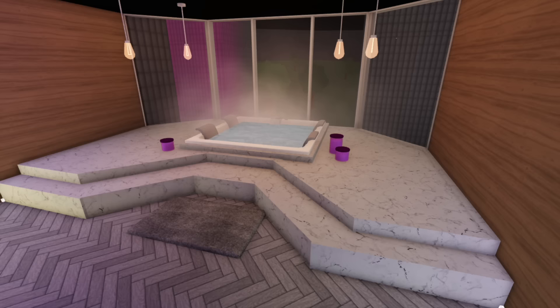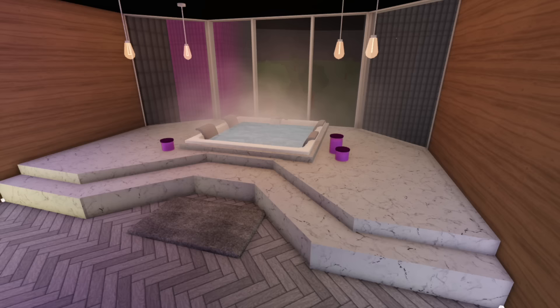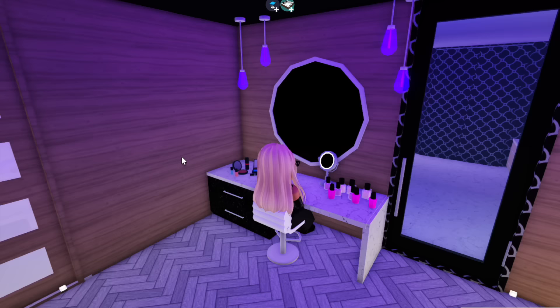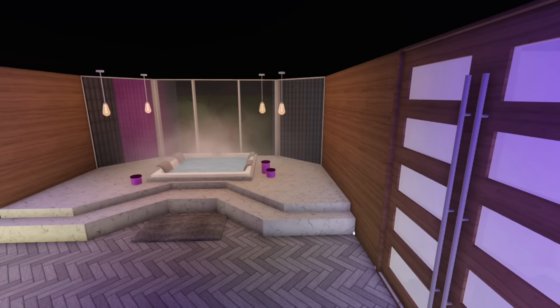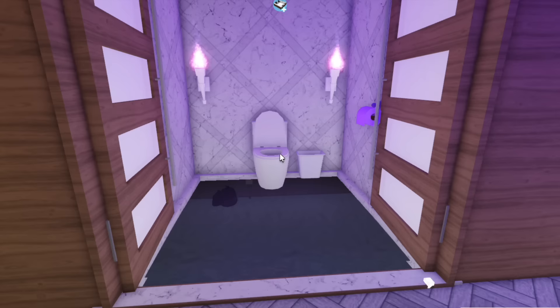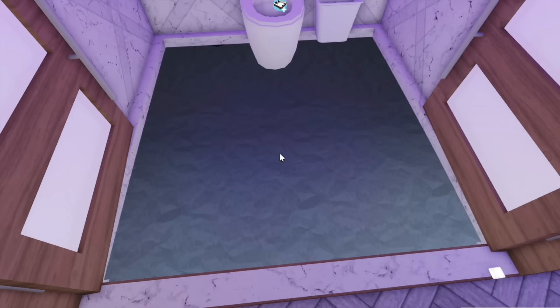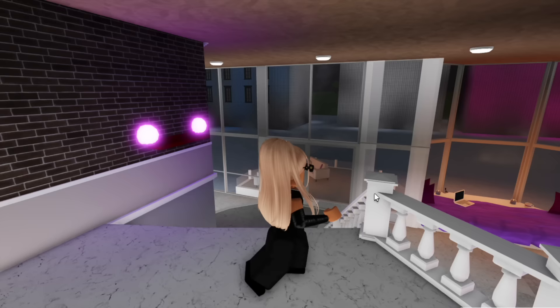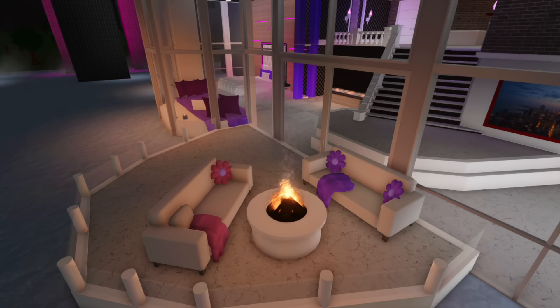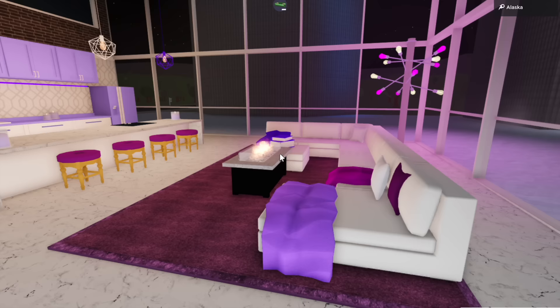Coming through here, this is the iconic bathtub, and I honestly love the way this turned out — this literally looks like I'm in Royal High right now. Over here we just have a few sinks and then our iconic makeup desk. Here's how the bathroom looks in Bloxburg, and here's how it looks in Royal High. And here is the creepy toilet with the weird sky roof.